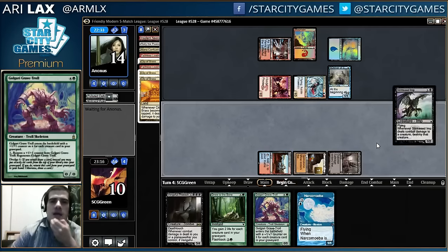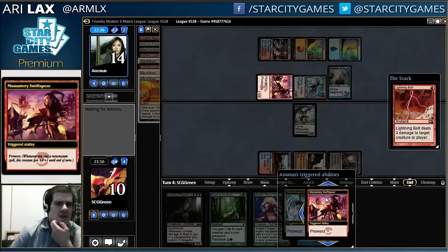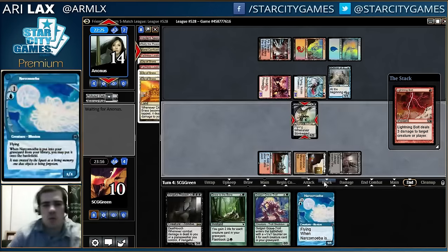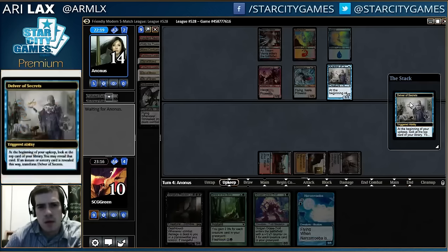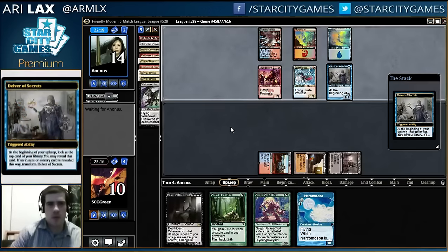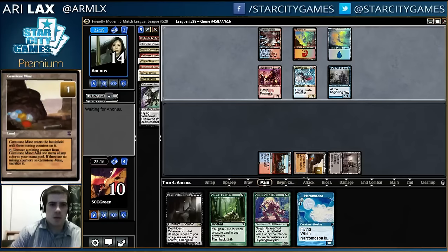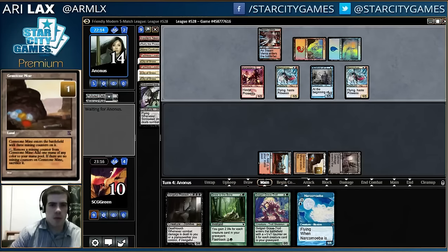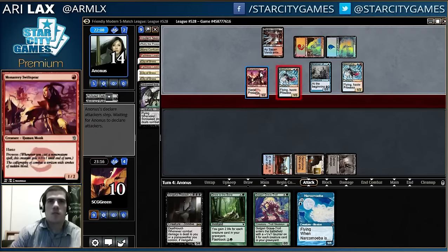This is actually an aspect of the dredge deck that I don't mind in Modern — you can just cast a bunch of Stinkweed Imps. It feels like my opponent almost wanted to save the bolt. It's worth considering that my opponent could have saved the bolt there for a prowess trigger, unless their mana lines up perfectly. Bolt to the face kills me?